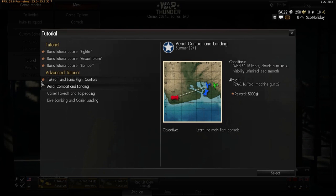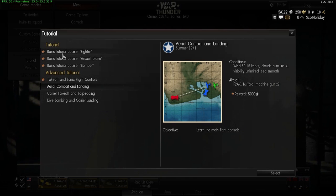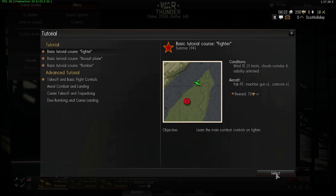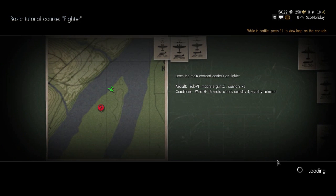You can see by the stars that I've already done a few of the tutorials — the basic and advanced ones. I haven't done the aerial combat and landing, or the carrier takeoff, torpedoing, dive bombing, and carrier landing. We'll start at the very basics and fly a fighter plane. Today we're flying the Yak-9T. This is your load screen — it gives you some nice information. We're flying the Yak-9T with a machine gun and one cannon.